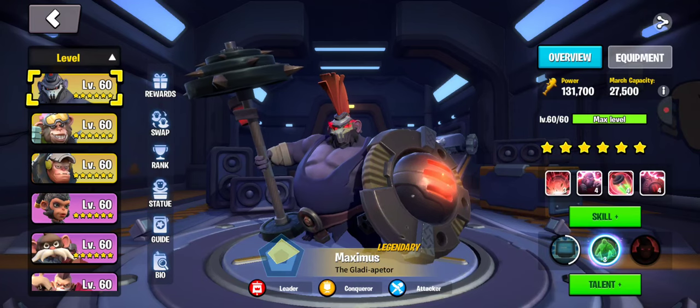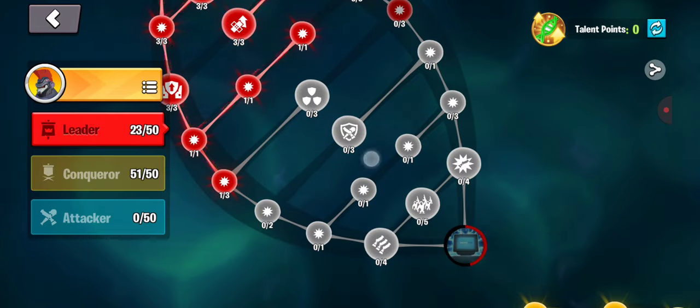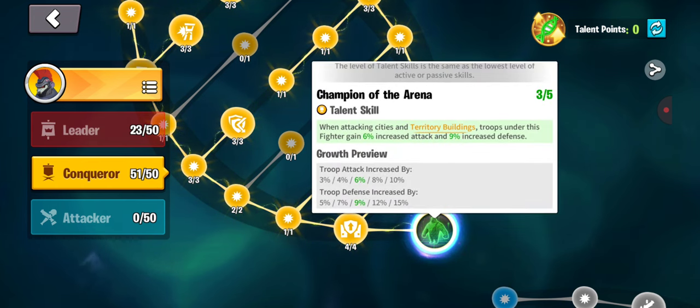Incredibly important dynamic to understand about upgrading your fighters. These talents down here are based on your talent tree. When you fill out a talent tree to the end, you get that talent. The talent comes with special buffs, and those buffs go by level depending on which one is active.